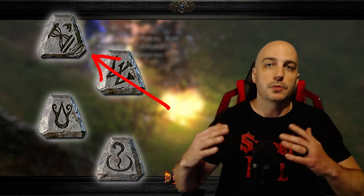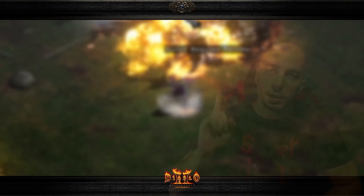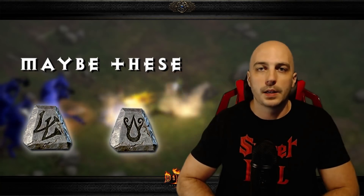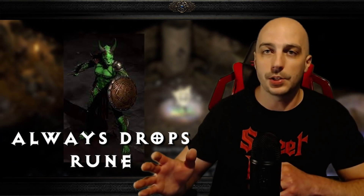If you find a Tal rune, you might be tempted to plug it into some socketed item — either on your mercenary for poison damage or something else — but you're going to want to save at least one. When you get to Hell and find your 4-socket monarch, you'll have it ready. Save any of the others you find along the way too. When farming for ones you haven't acquired yet, you might think you can run normal Countess, but you actually can't get them all there. The earliest you can really run for them is nightmare Countess. Also, if you're a beginner, the Countess has her own rune drop table, so every time you kill her she will drop runes of some sort.